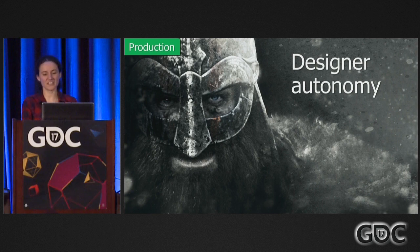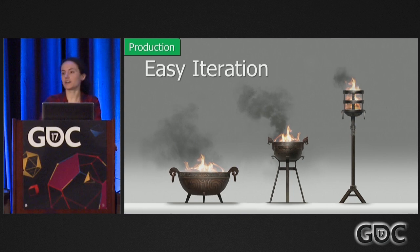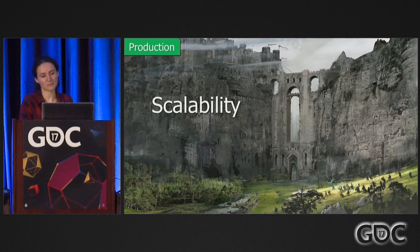This brings me to designer autonomy. Since this is all in data, the designers can create autonomously and don't need to go through a programmer in that long loop of requesting something, waiting, having it tested — they can bypass all of this. This allows them to iterate very easily, test ideas and variations in a short amount of time. And if they change their minds, they don't need to go through that whole pipeline again — they can change it themselves, and it's much less risky to test.